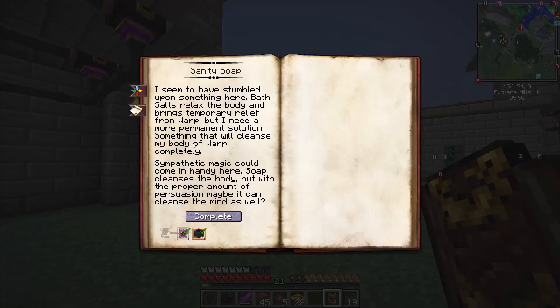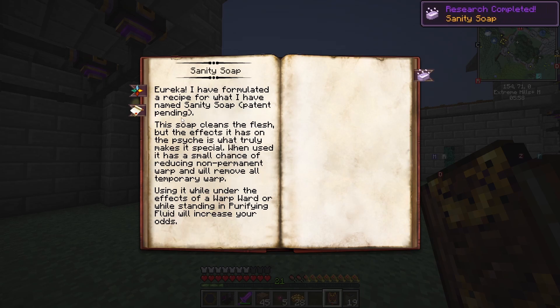Oh, the Sanitary Soap. Complete that — something that will cleanse my body of warp completely. Let's go with that. It has a chance of reducing non-permanent warp and removes all temporary warp. So that's a good one.